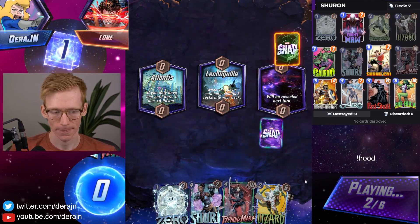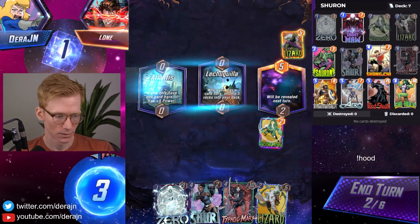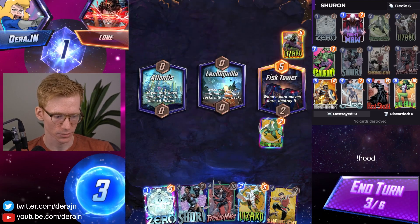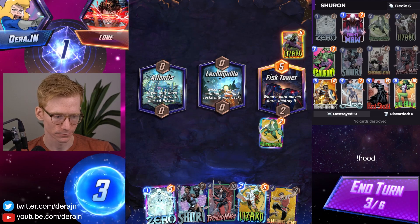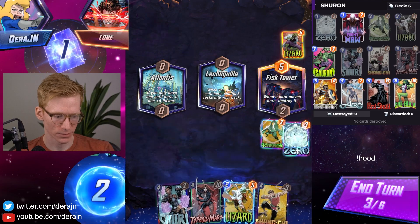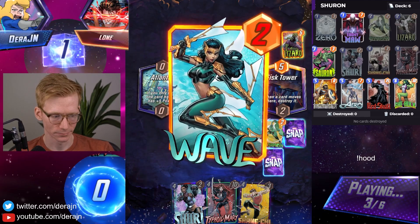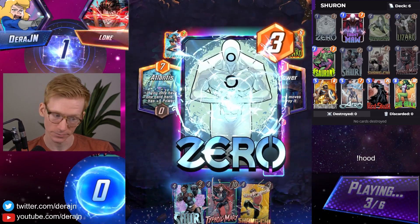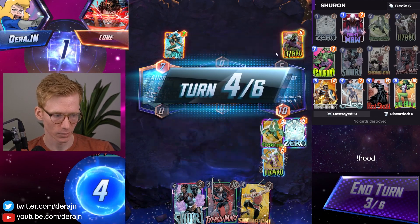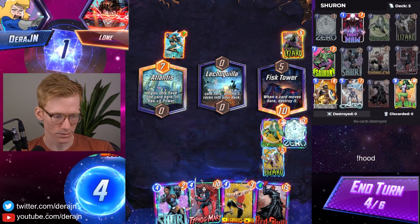He played his own Lizard. We scorpioned his whole hand so he has four scorpioned cards. I think we can play Zero and Lizard into this lane and then play Shuri into another lane. This could be Galactus with that Wave, but I don't know why he wouldn't play to Fisk Tower if it was Galactus — so I think I still want to play Shuri out here.